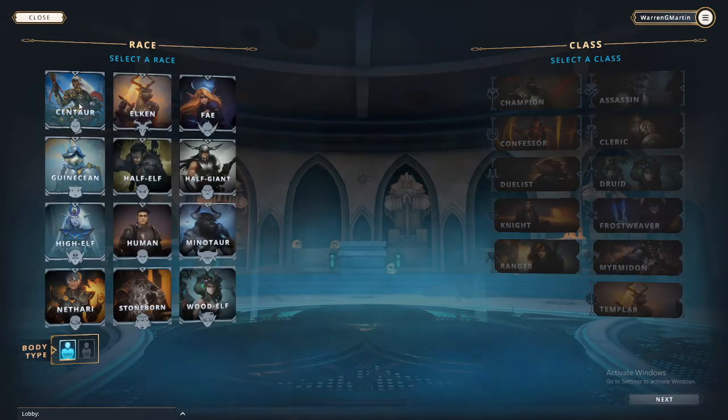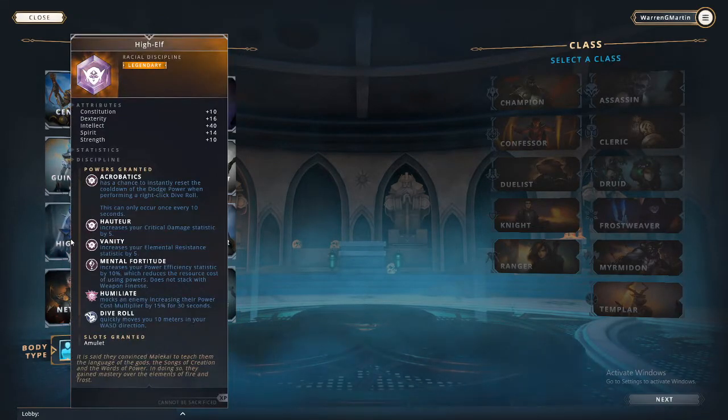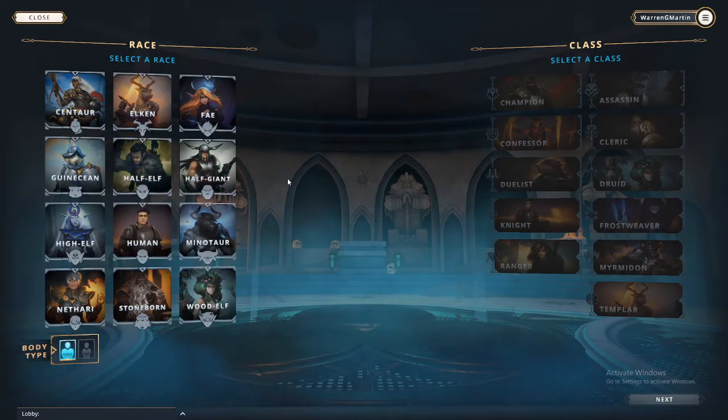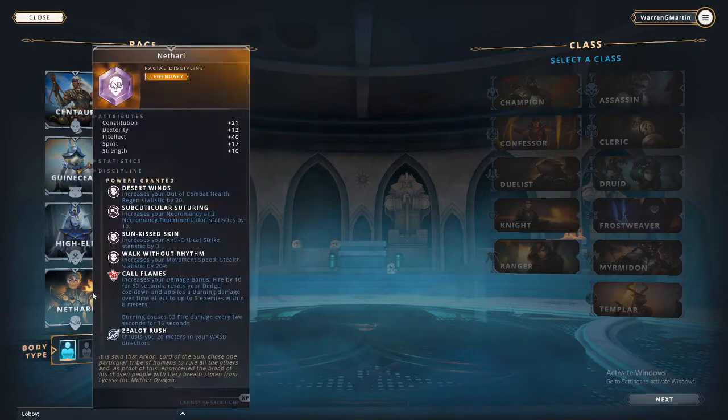Well, let's see — Centaur has high intellect, which is a high 40 intellect. It'd be like a mage. I've never really played mages. Stoneborn — constitution — like this is their tank. To elect Nethery.